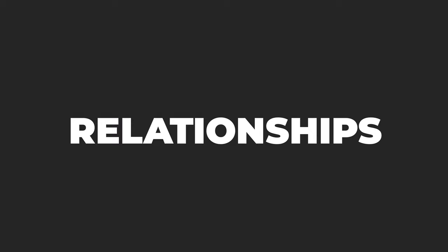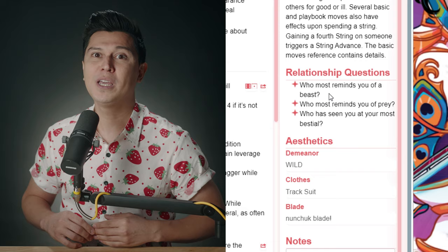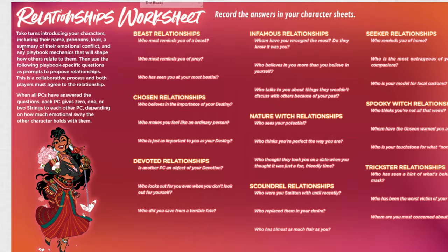Relationships: now that introductions are done, it's time to establish the starting relationships and history among each other player. Each playbook has prompts to help you out. Players will propose a relationship to one another, and if both players agree, that relationship becomes part of the narrative. The Roll20 module has a relationship worksheet page to help keep track of players' questions and defined relationships.